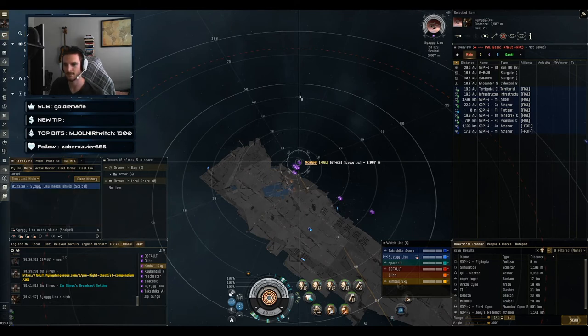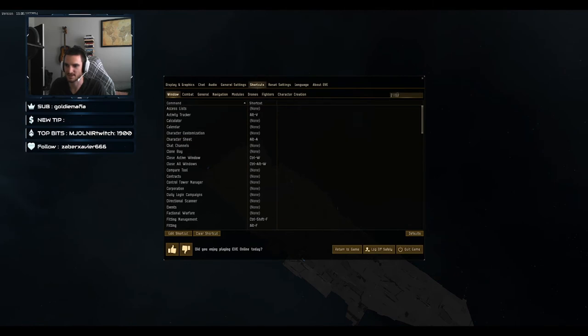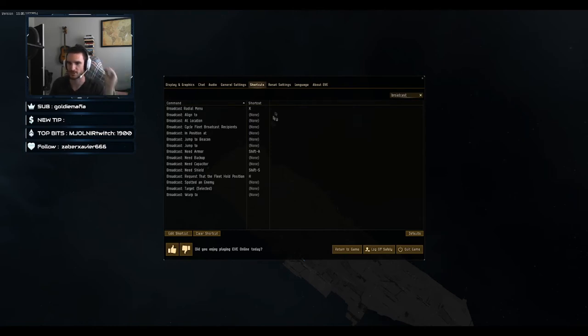To broadcast for help: in the fleet window there are little icons at the bottom, but it's highly recommended to set up keyboard shortcuts instead. Go to your escape menu, shortcuts, and type 'broadcast' in the filter. Set up shortcuts — for example, broadcast need armor as Shift+A and need shield as Shift+S. Make sure you join the Logi channel, which is linked in the Flying Dangerous MOTD.